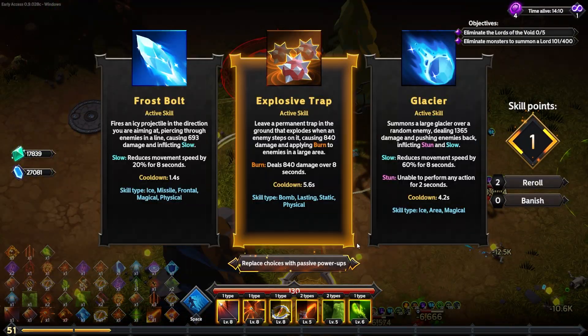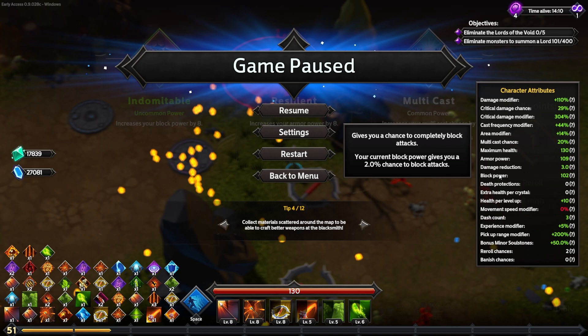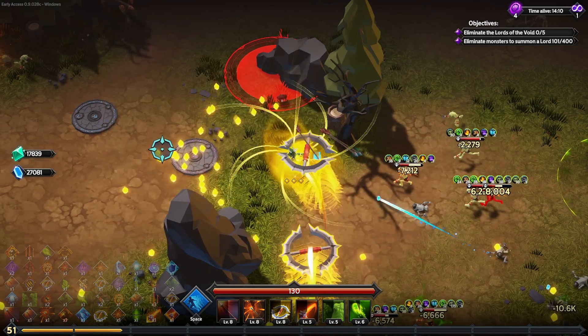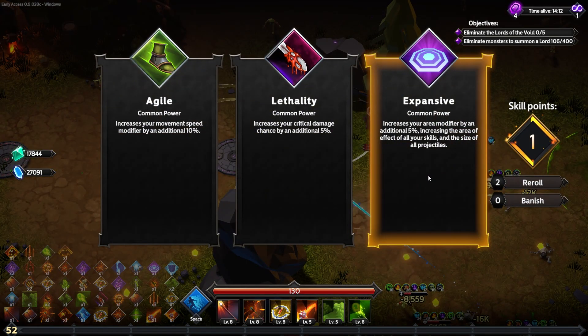I don't want to replace my skills — very happy with what we have. I'd want some speed really. I have 102 block power, which is only a 2% chance to block attacks, so getting eight more isn't going to make a big difference, but for science I'll take it. Now we're at 110 block power — 9.1% chance to block attacks. So for every block power you get, that's almost 1% chance to block.